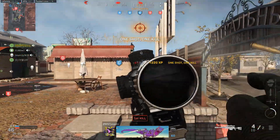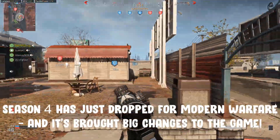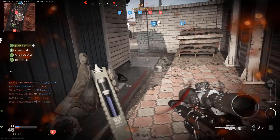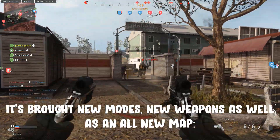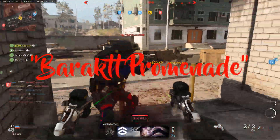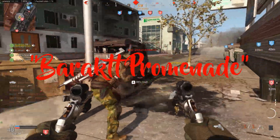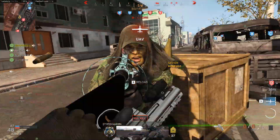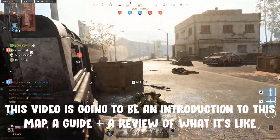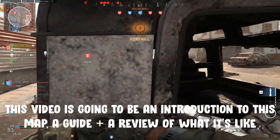Season 4 has just dropped for Modern Warfare and it's made a big load of changes as well as added an incredible amount of new content to the game. There's been the addition of new weapons, new game modes as well as an all new ground war map, Baraket Promenade. This map is solely available for ground war and is lifted right out of the Warzone map. This video is going to serve as an introduction, review and guide to this map.